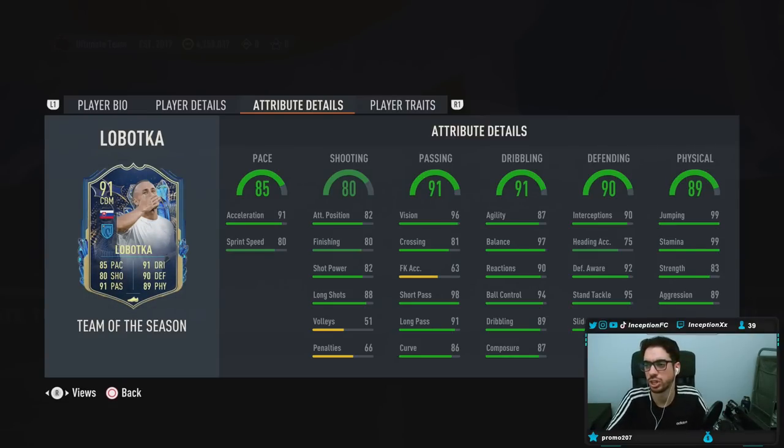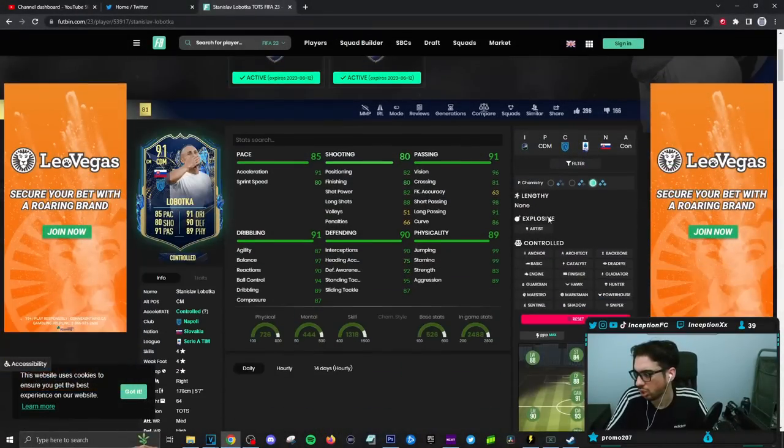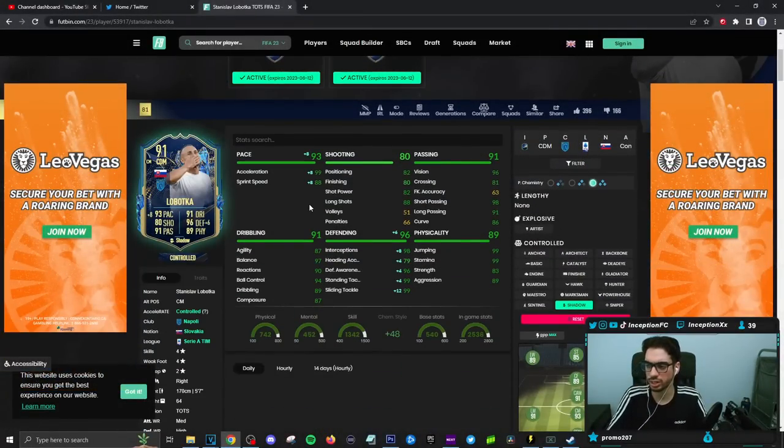So, a shadow chemistry style — this is a shadow chemistry style player. Lobotka on shadow gets 99 acceleration and 88 sprint speed, and defensive stats will be increased as well.